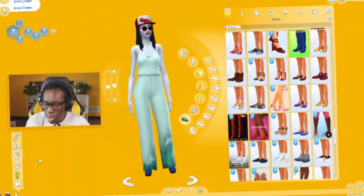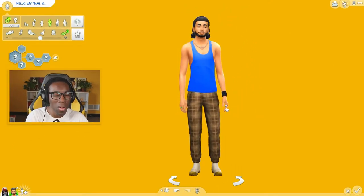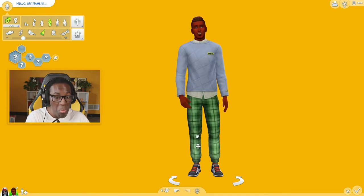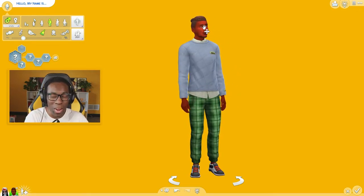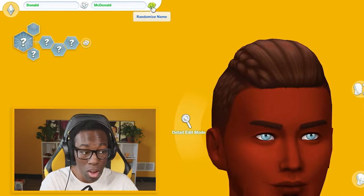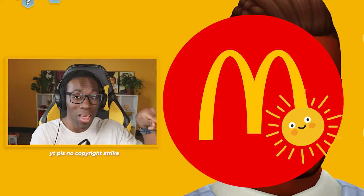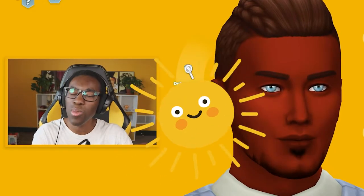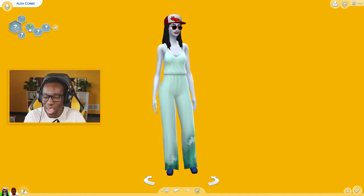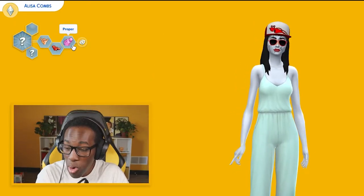Now let's get ourselves another sim — a male sim. He has an eyeball ring and he looks very sketchy, but we're going to randomize him three times either way: one, two, three — okay, looks way better without the eyeball ring. Let's randomize his name: one, two, three — Donald. Last name: one, two, three — Son. So basically Ronna McDonald. I'm loving it — it's yellow and the sun is yellow, so he's basically Ronna McDonald. He's a whole clown.